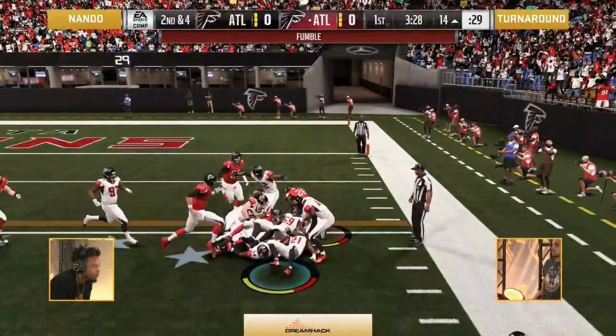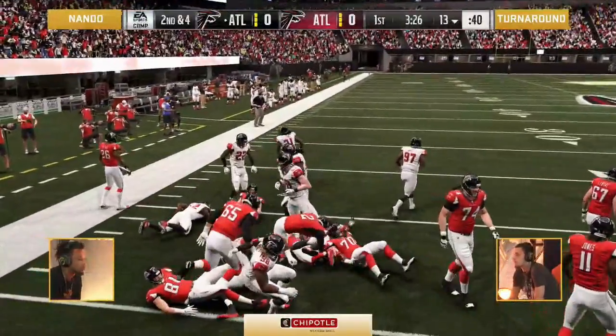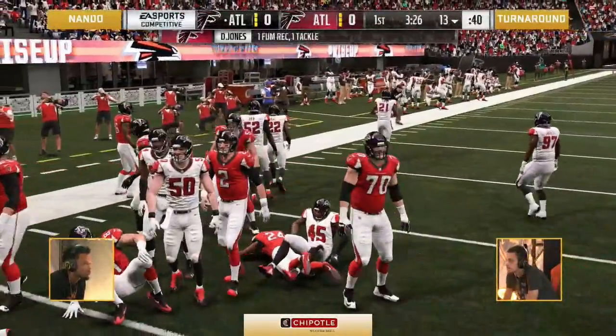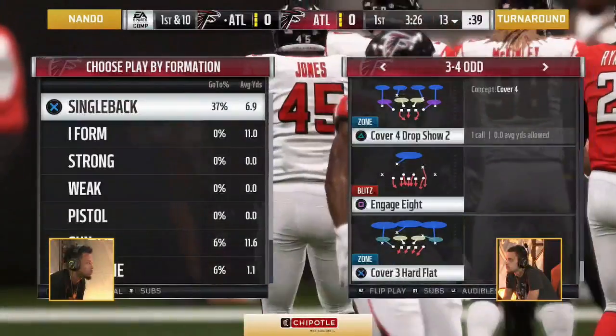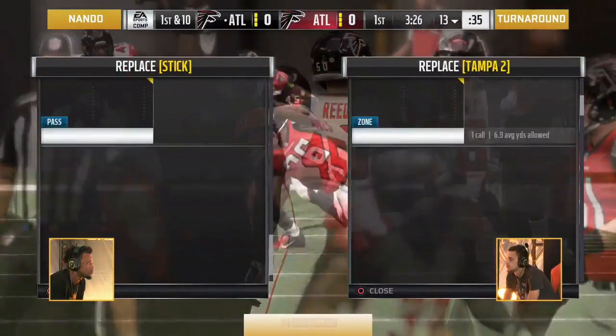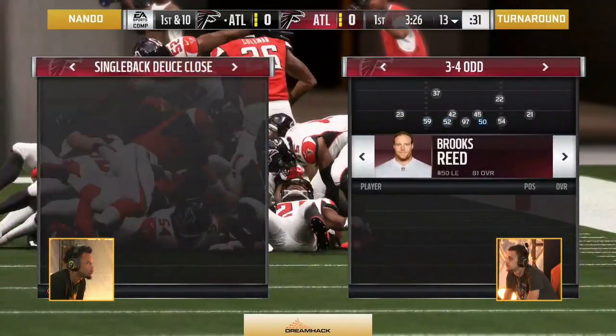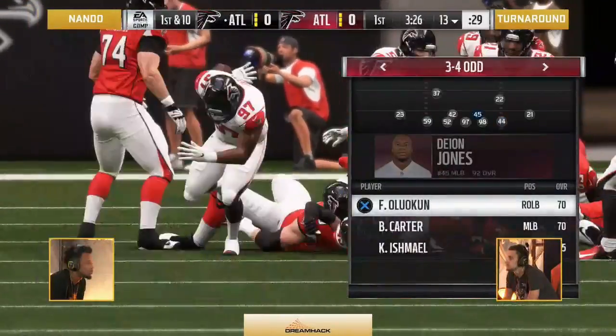Nando cracked him! It's out of the bottom pile and Nando with the fumble recovery — D.O. Jones getting in there to pick up the ball. And the first momentum swing of the day going to Nando. He said he is the Jay-Z of regulars: 'I will not lose.' Well, that was a moment of clarity right there.